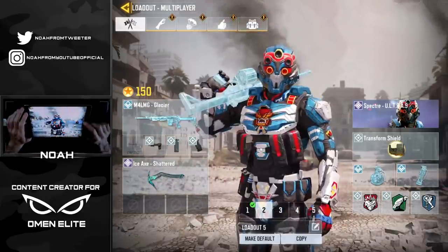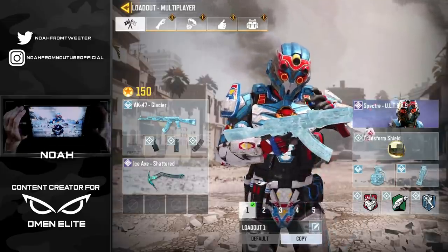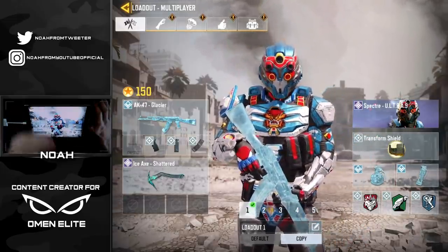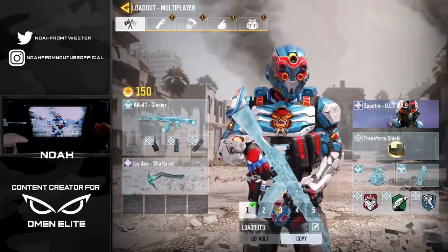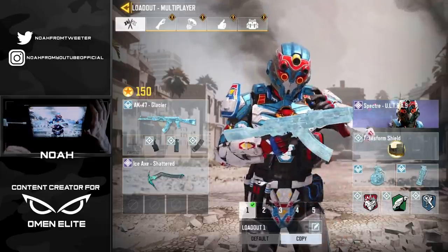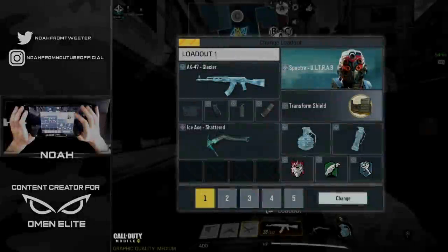But recently with the newest lucky draw being added into the game we had two more weapons introduced: the M4 LMG and the M4 assault rifle. So I figured a really fun idea would be to hop into some matches using all the different Glacier weapons and getting a nuke with each of them. These skins are actually my favorite rare skins in the entire game - it's crazy to think they're animated and look as cool as they do, and they're not even legendary or epic.